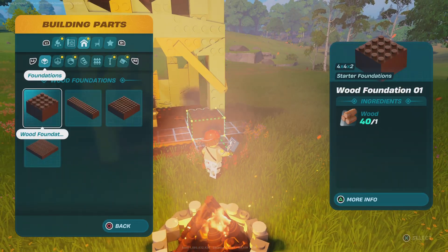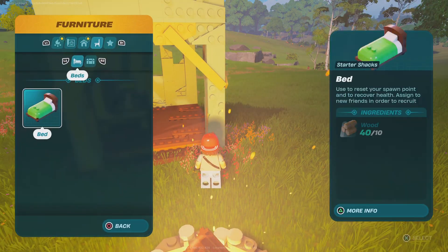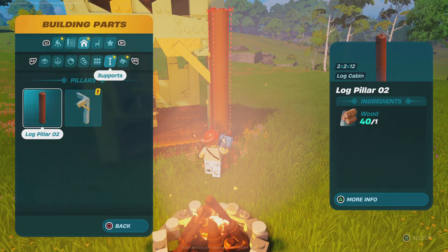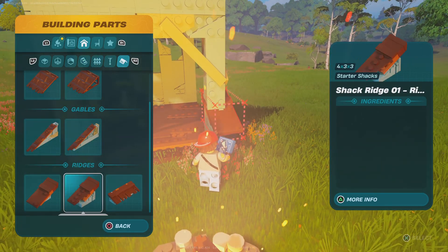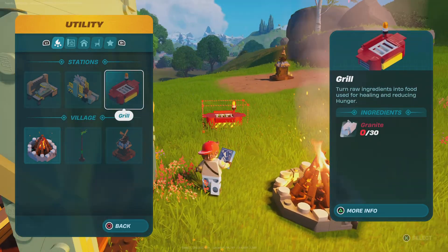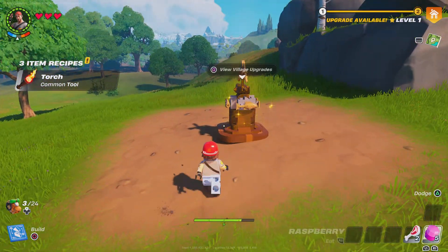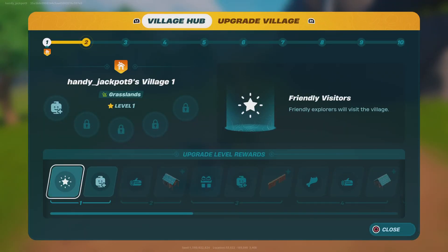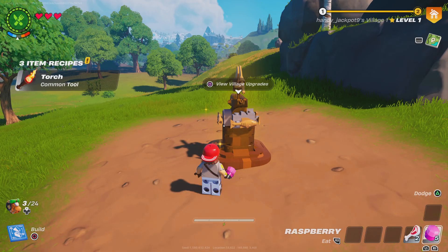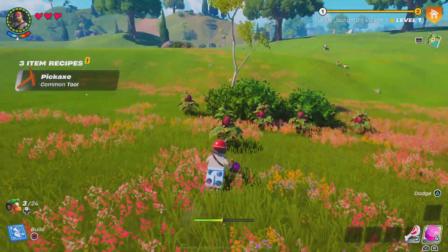We could possibly also do some upgrades. Let's get new walls, new roofs, lumber mill, grill — yeah, let's upgrade this. We need 15 stone, so let's go scrounge some stone real quick.